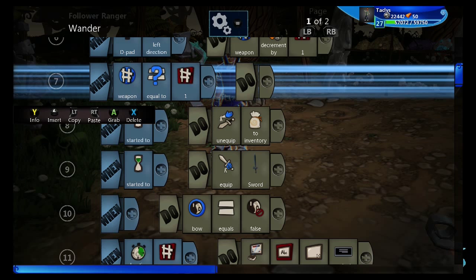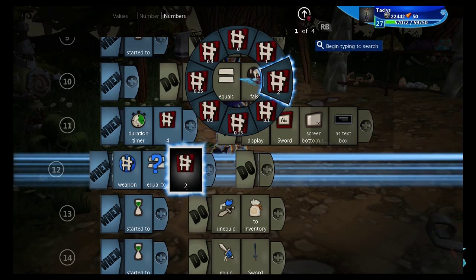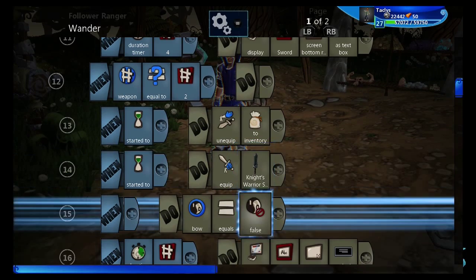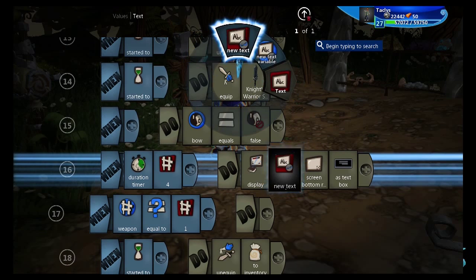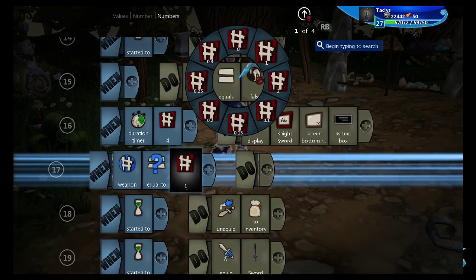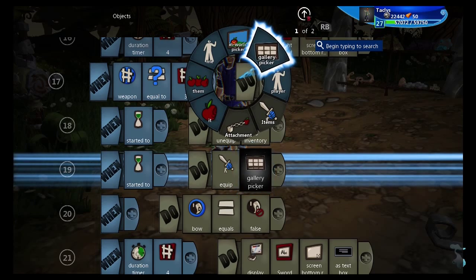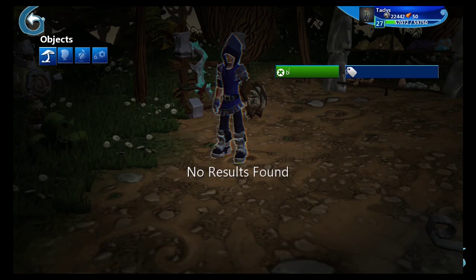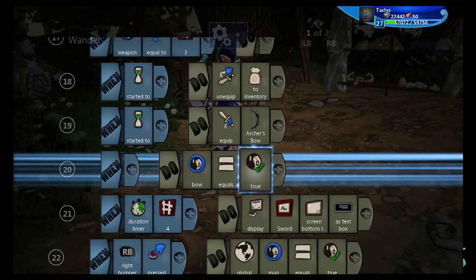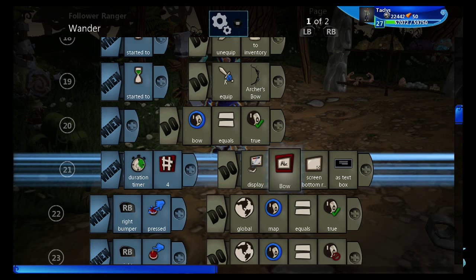I'm going to copy that and paste it twice. For weapon two, unequip whatever you've got into your inventory, then equip this fancy sword. Bow still equals false, and we'll put this as 'Knight Sword'. And then the third one: weapon equals three, unequip to inventory. This time this is going to be the bow — I think the archer's bow looks cool. And this time bow equals true, and we're going to display 'Bow'. That's pretty simple.